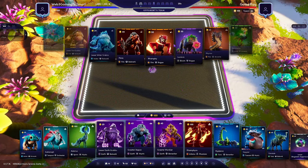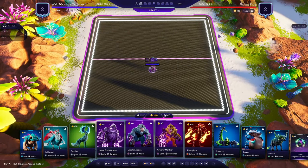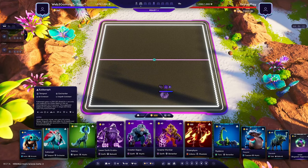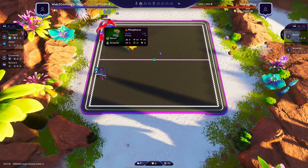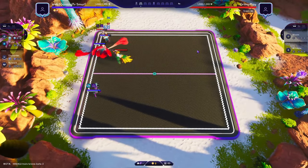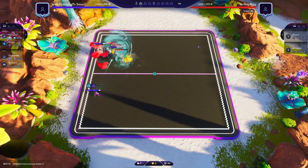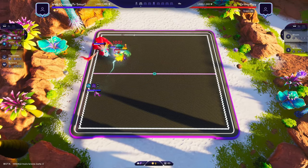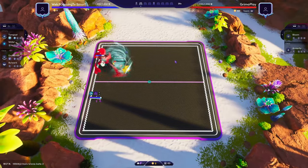We're up against a Bloom Arcanite build, which is really strong at the moment, so this will be good to see how this plays out against the new Enchanter team. I'm not sure exactly how I want to play this against the Phosphorus. The Augments he's going to have to play — he might feel like he has to play Immune Cleanse, which will make him less tanky.